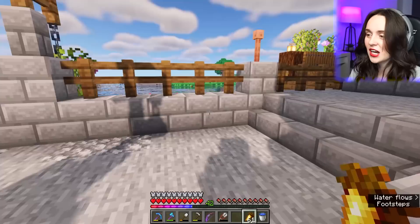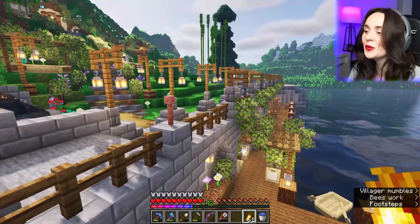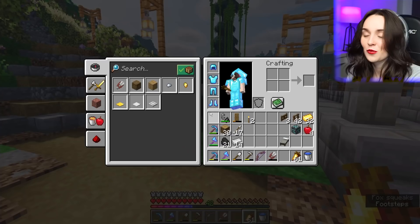Another thing I wanted to show you guys is I moved the lightning rod. I put it here instead because I didn't want my villagers to get hurt. Everything's pretty flammable so I'm not sure what to do — I just put one there. I hope it's enough. I appreciate everyone in the comments who mentioned it because I did not want my villagers to die.